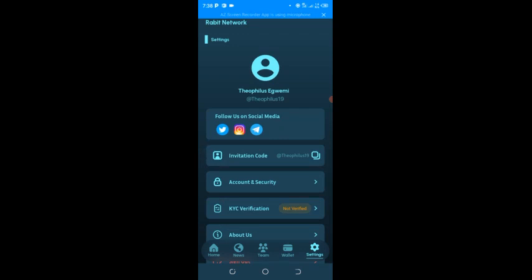If you go to my profile, you can see their social media handles, which you can follow on Twitter, Instagram, and Telegram. This is also my invitation code that you can use to get extra rabbits, which is 'Theophilus19.'